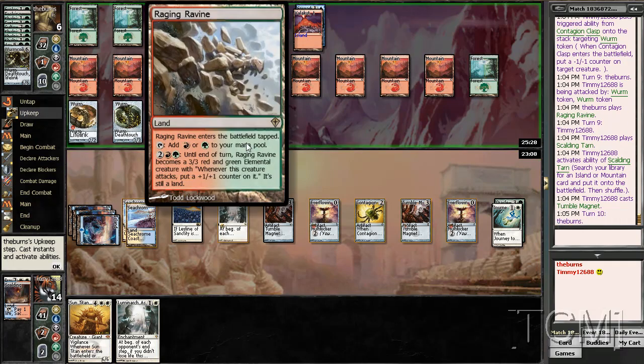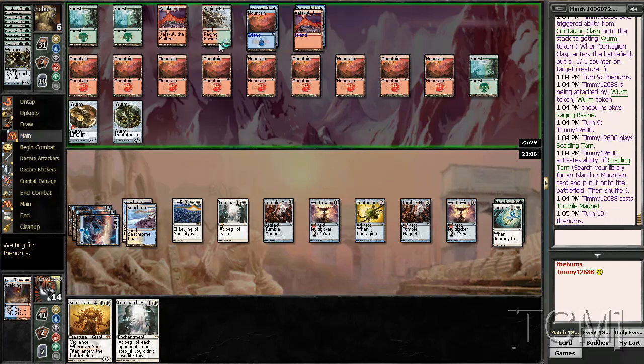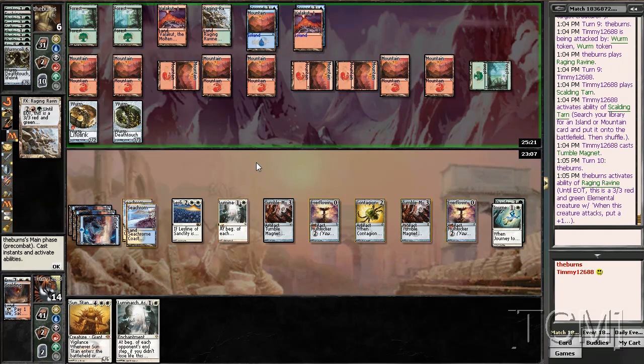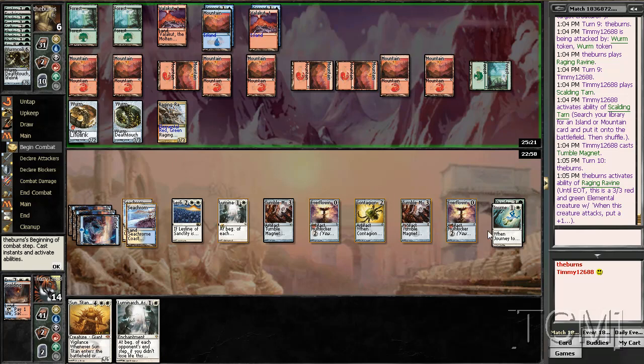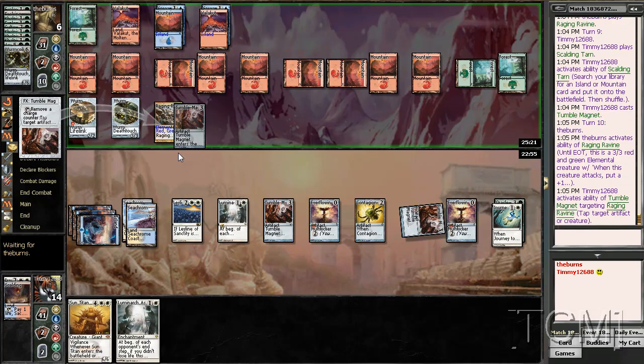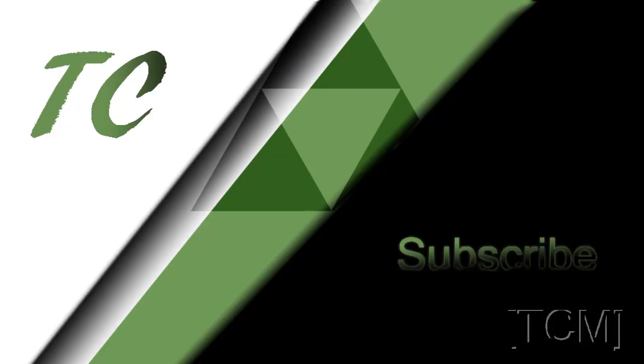So if he makes that creature and all — tap it, make angels, block there. He's only going to gain 8, so yeah, I make 2 angels. Place Tumble Magnet. Place Tumble Magnet.